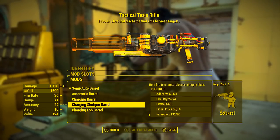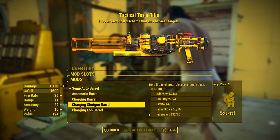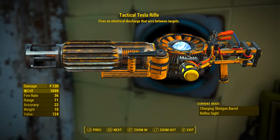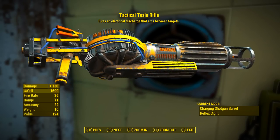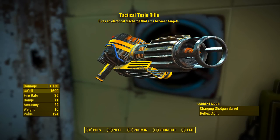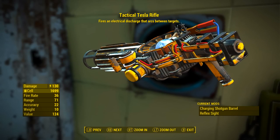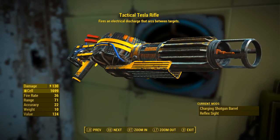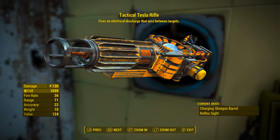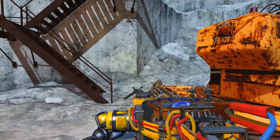The next modification we will be looking at is the charging shotgun barrel — hold fire to charge, releases shotgun blast. Once applied, the tactical Tesla rifle fires an electrical discharge that arcs between targets. It has a base electrical damage of 130, uses the fusion cells as ammunition, its fire rate is 36, its range is 71, its accuracy is 22, its weight is 10, and its value is 124.